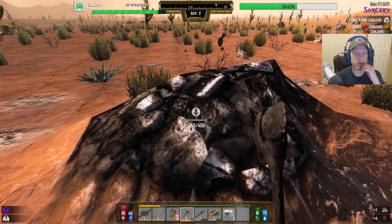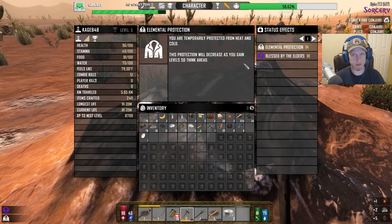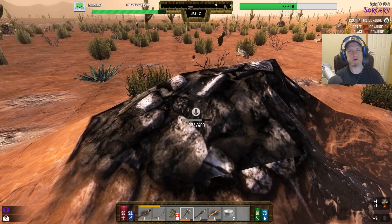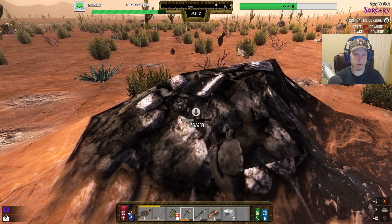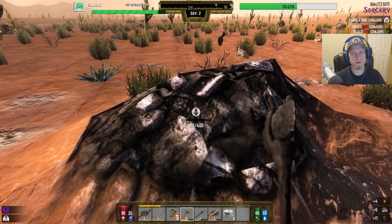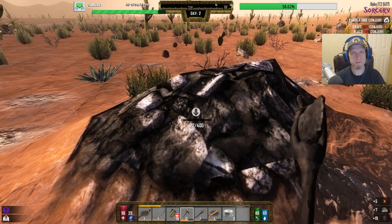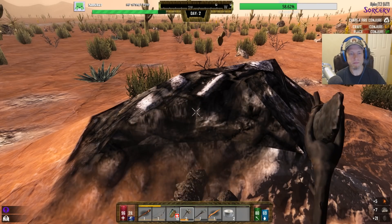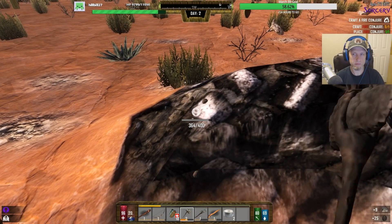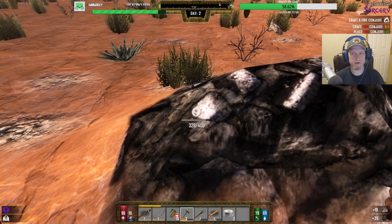Did you relax the temperature thing a little bit or do I have like newbie temperature protection? God, I hate the temperature in this game — it's so freaking annoying. I don't have any of the stuff that's gonna help me survive in the desert, so once that temperature protection's gone I cannot enter the desert.